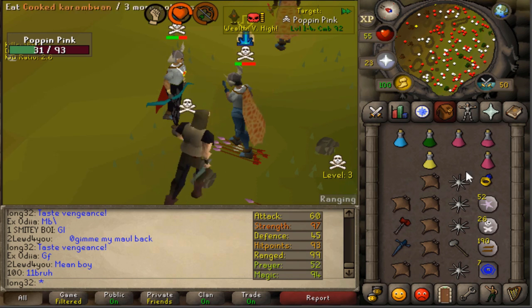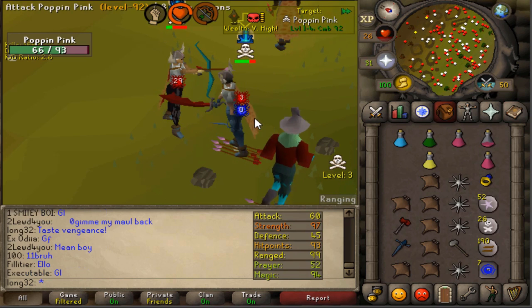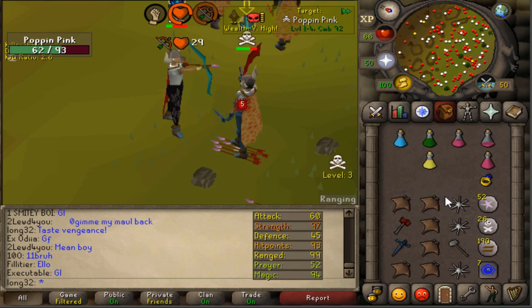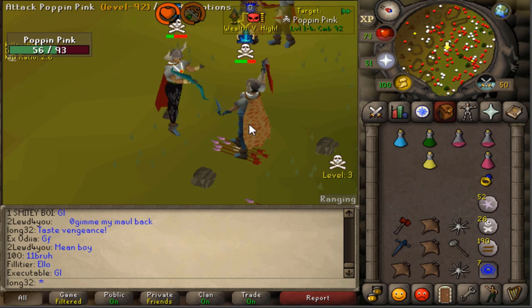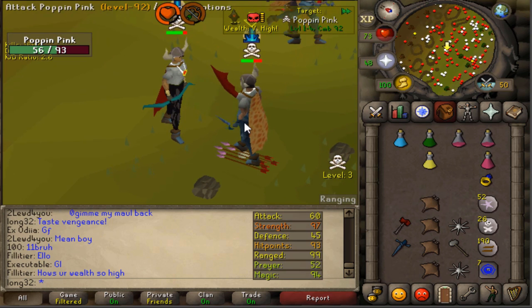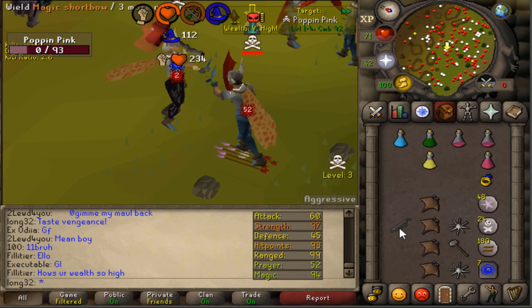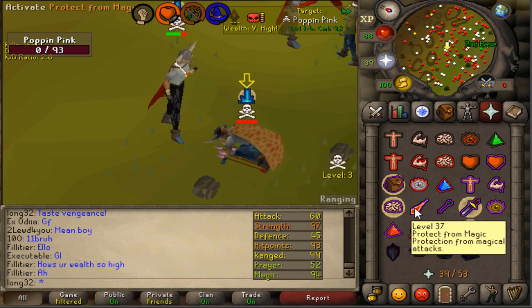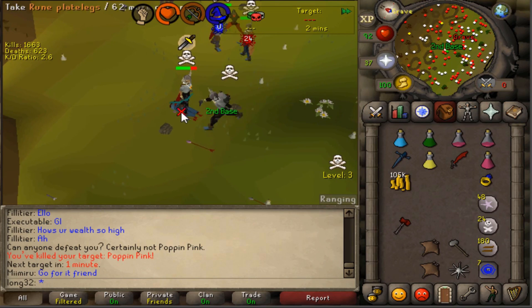Unlucky, dragon warhammer doesn't really hit much to be honest. She's got claws so I have to watch out here. Oh the 52 - that was so nice, I don't think she saw that coming. Good fight man.